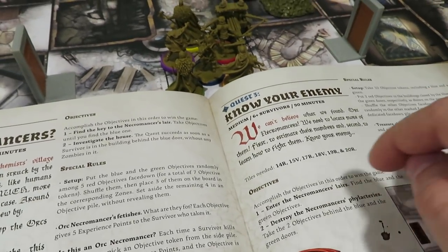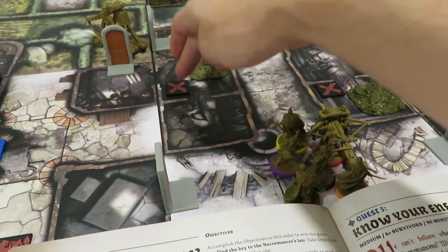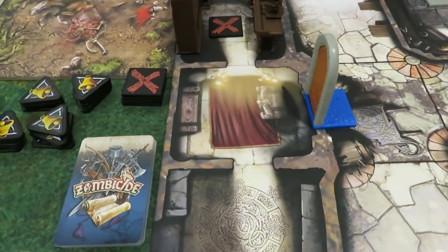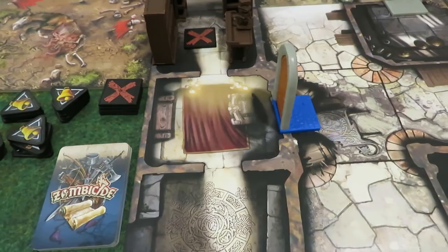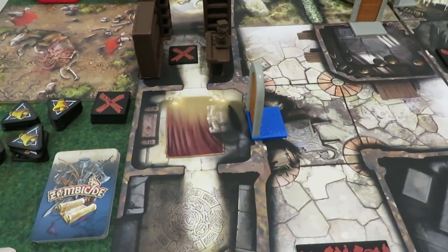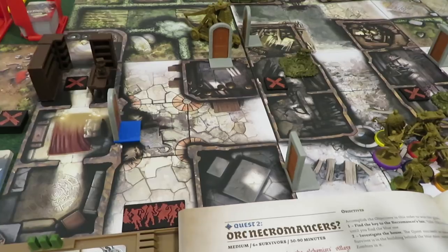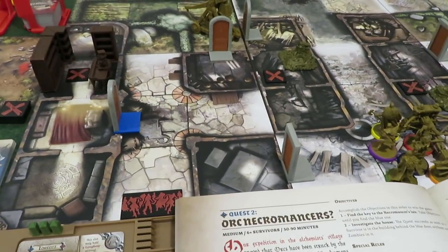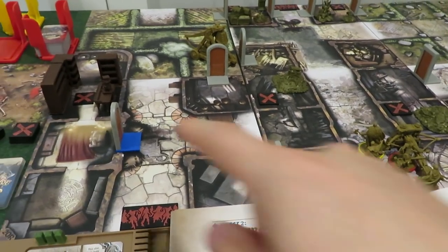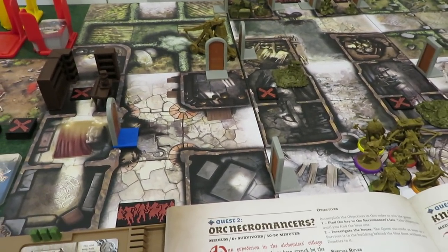You have to do them in order — find blue and green before going into the rooms. We'll be searching objectives both on the board and off it. There are four plainly visible on the board and four set aside. You take ten objective tokens including a blue and a green, shuffle them face-down, place four on marked zones on the map, and put the other four in a face-down pile next to the board.